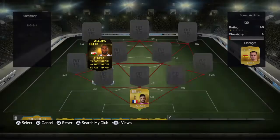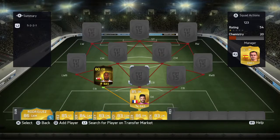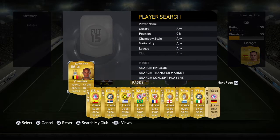In centre-back, the first centre-back we're going for is Williams, who's just come out of the team of the week — he was really good: 71 pace, 84 defending, 84 physical. We're also going to go for Vertonghen, 82 rated, I think he's got 72 pace, 81 physical, and obviously Vincent Kompany.